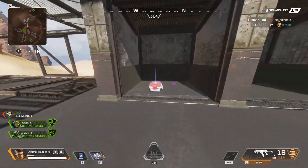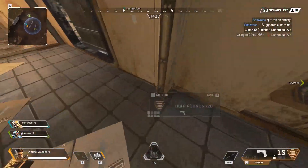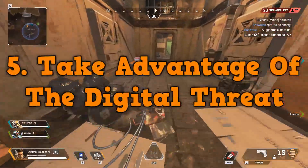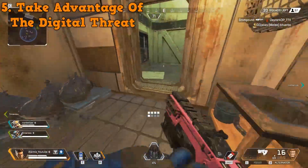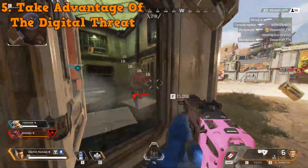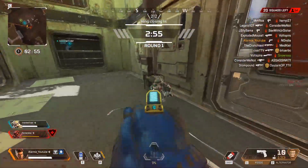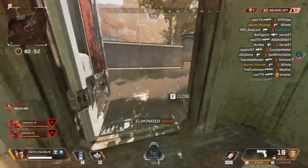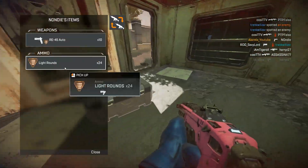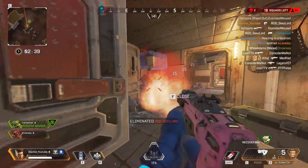Tip number five is the most overpowered way to use Bangalore smoke in the entire game. You should take advantage of this as often as you can: use Bangalore smoke paired with the digital threat sight. Slap the digital threat onto the R99, put smoke all over the ground, and you'll be putting up a pretty decent fight no matter who you're facing. There are a lot of tips in this video, so I'll be leaving a link to a form in the description with all the tips so you can reference them anytime.